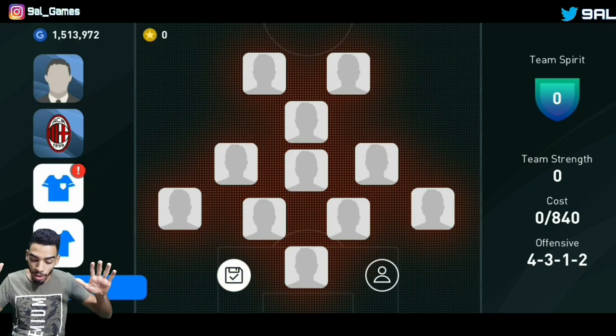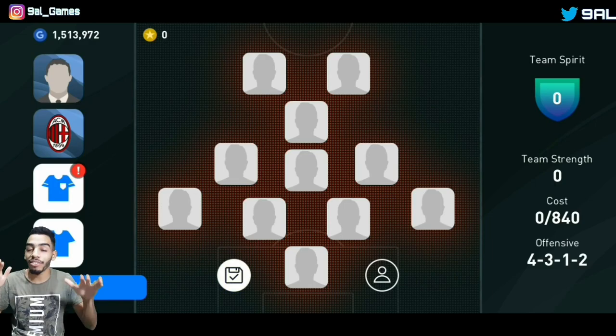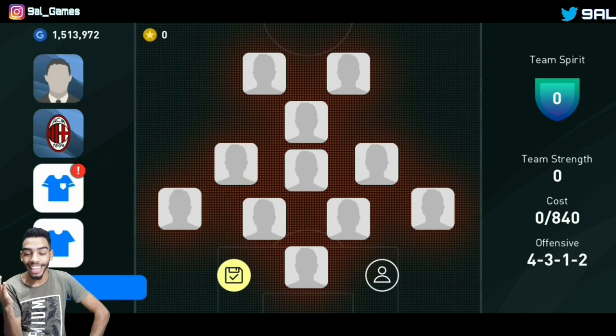Most of the good players went through AC Milan. If you're new to the channel or not familiar with the series, what we're gonna do today is try to build the best version possible of AC Milan — all the good legends that have played for them, and maybe some players currently playing for AC Milan. We cannot use R9 the Brazilian Ronaldo because he's not available in PES, so we'll use the legends that are available.